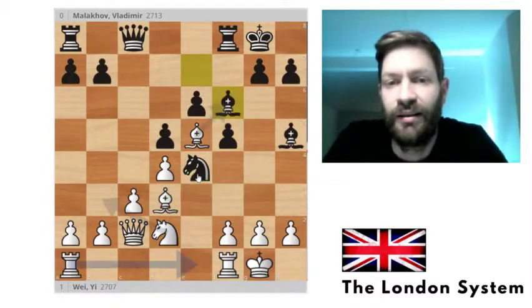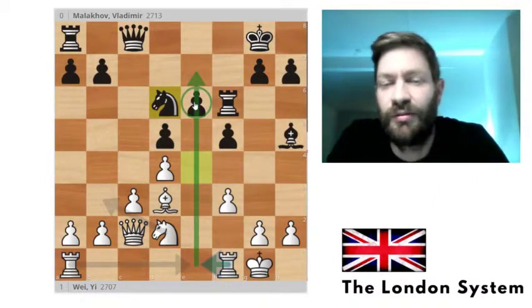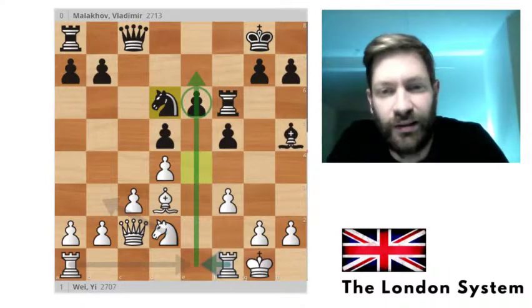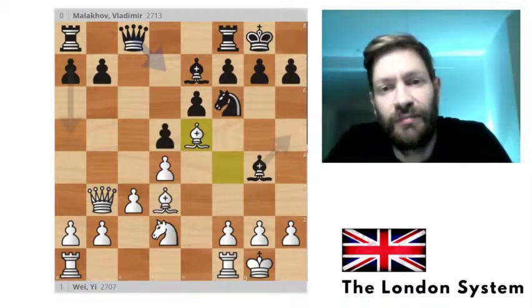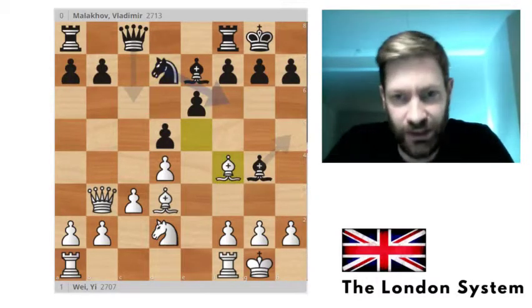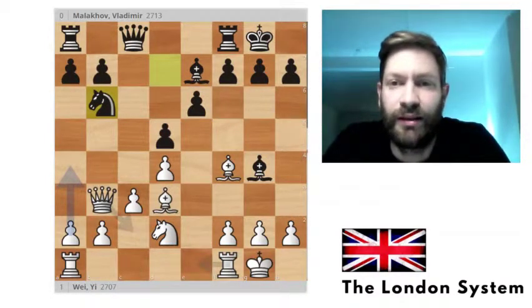Knight d2 attacking the knight again, then f6 and knight to d6 — you can see that pawn is a potential weakness for black and the rooks are ready to occupy the open file. In the actual game, Malikov took with the knight and we took back with the bishop. Malikov played the knight back to attack the bishop in the center, and we calmly played bishop back to f4. He didn't want to exchange his bishop, which makes sense, so Malikov played knight to b6.